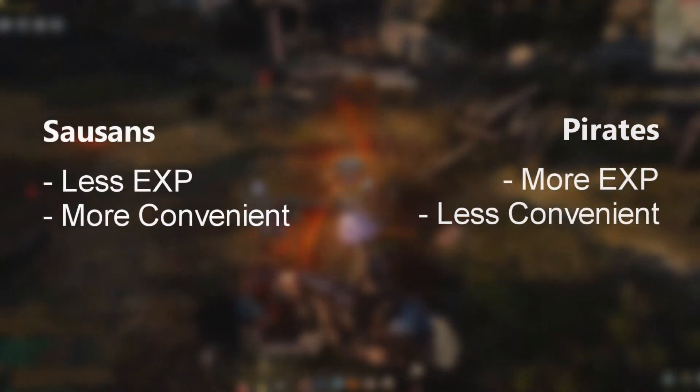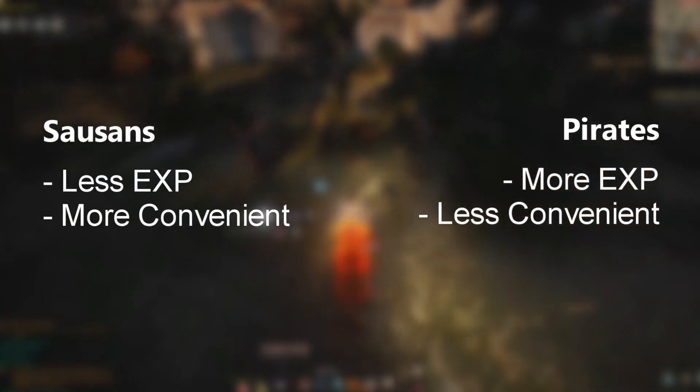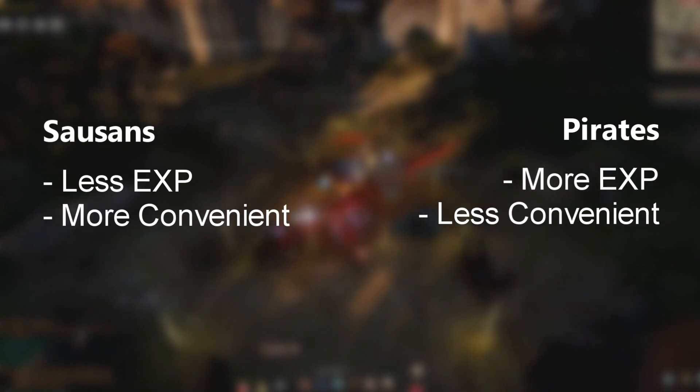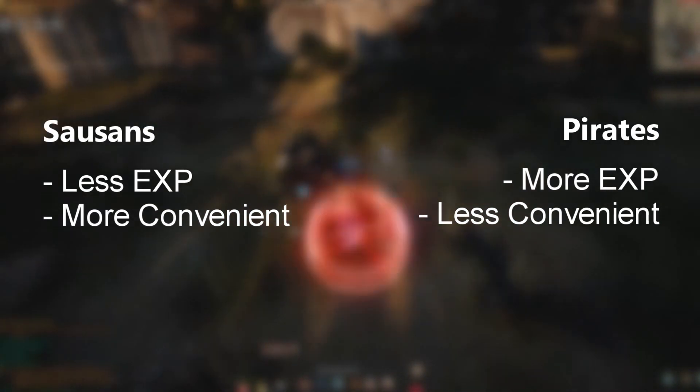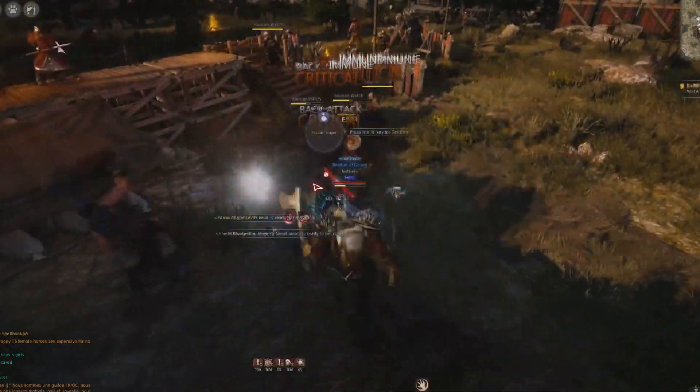Alright, so you've reached level 56 and unlocked your awakening — congratulations, you have officially reached the soft cap for BDO. Your journey will be much tougher now. You can either stay at Sausan and start killing more efficiently, or you can head to Pirate Island, which gives much more EXP than Sausan but at a huge cost. For now, let's say you decide to stay at Sausan — there are four rotations I want to show you that I find the best.